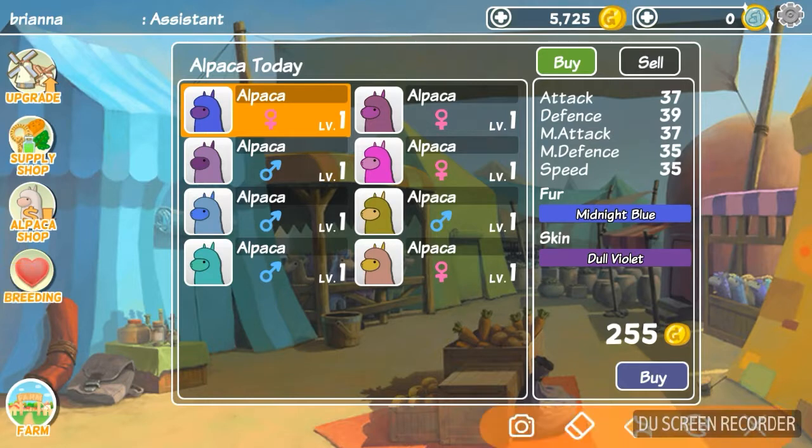Her fur is midnight blue, her skin is dull violet. This is how much she costs. Her stats include speed, magic defense, magic attack, defense, and attack.